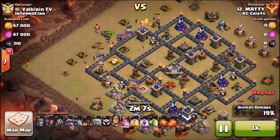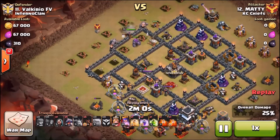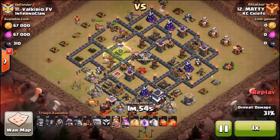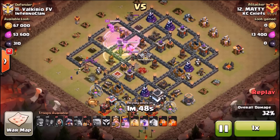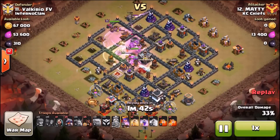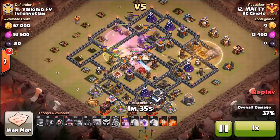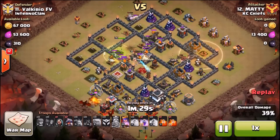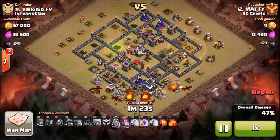Maddie's been bringing the zap quakes, archer queen walks, then throwing drags in. Our next recap right after this one is the arranged war we had versus Immoral Thieves - you guys are gonna like that one, it was a battle. Back to this attack - Maddie's got his kill squad going in, taking out air defenses. The goal was to take out three air defenses with the kill squad and then use hogs to take out the fourth one at three o'clock. He's got his dragons going now at about six o'clock with one air defense still standing.